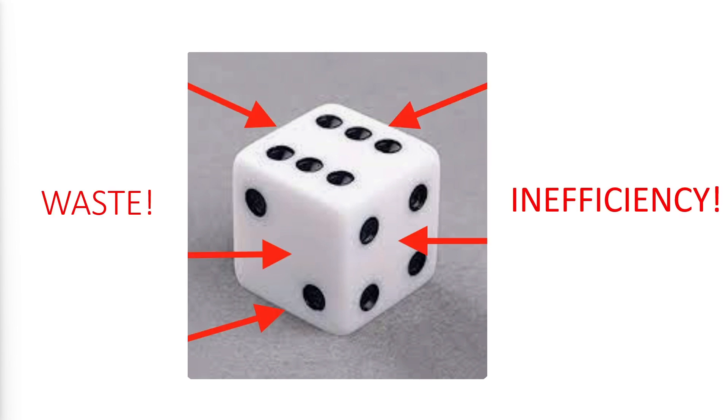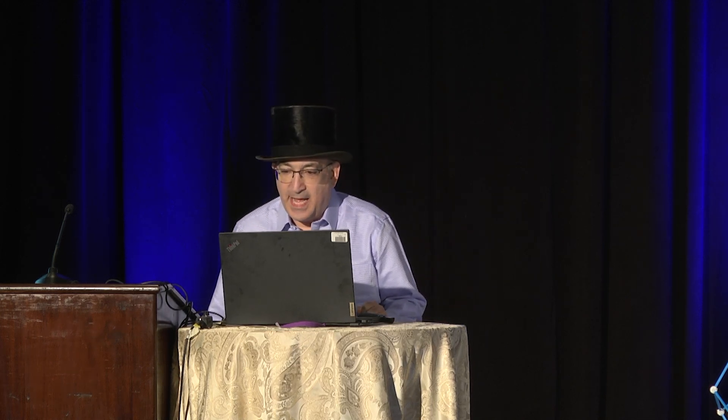Each of those 21 pips is working only one-sixth of the time. In human terms, every single one of them is putting in a four-hour workday. The pips are not lazy — it is the way they are managed that is to blame. I propose to remedy this with a more efficient die that uses fewer pips working harder.